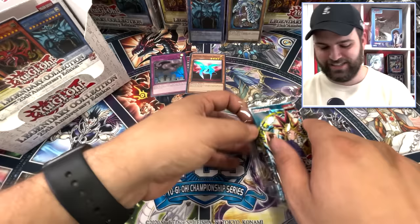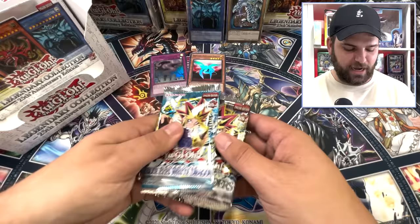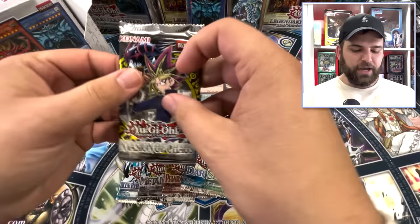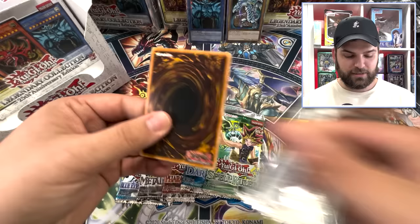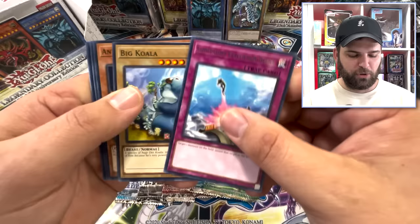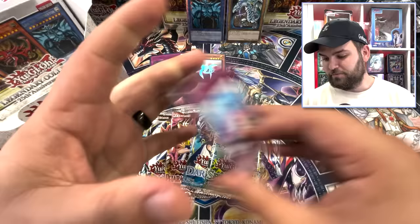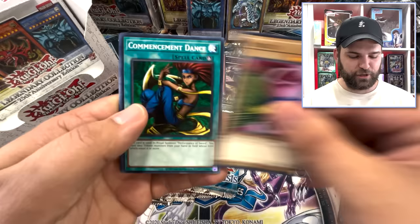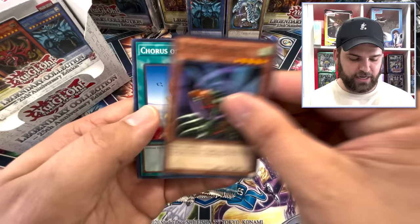We're going to speed it up and open these in reverse order. Konami put Spell Ruler at the back here. IOC — Invasion of Chaos. We got the Balganian Cell Feeds, pickle fairy, Compulsory Evacuation Device, impachi, Luminous Spark, Flying Kamakiri, Chorus of Sanctuary, and a weather report.